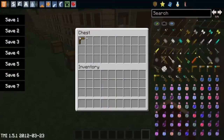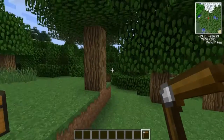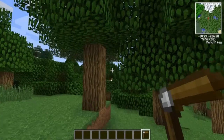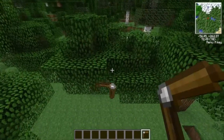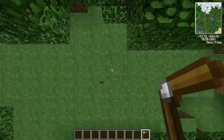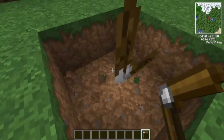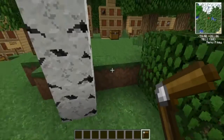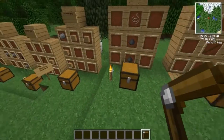Next we have the boomerang. You can make this out of any material as well. You right click, hold it, shoot it, and it comes back. It's a little glitchy because it's new, or something — I have no idea.